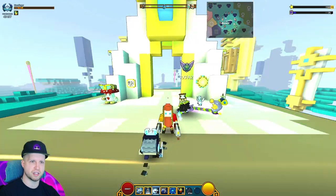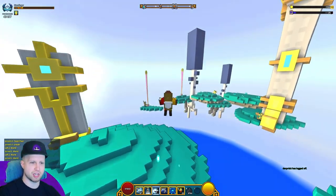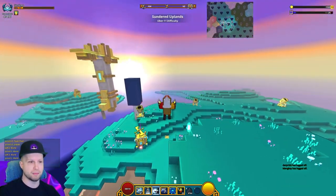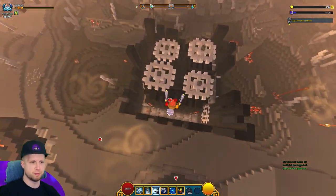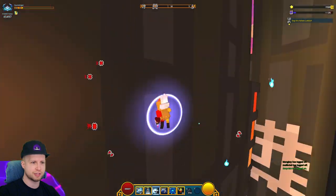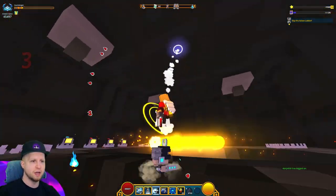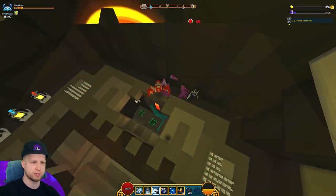It looks like a Neon Ninja is trying to follow me, so I'm just going to make a run for it. With the Gunslinger update there's also a whole bunch of new mounts and items we can get out of the Ash and Waste and other biomes, but the biggest changes are obviously going to be the Gunslinger itself.